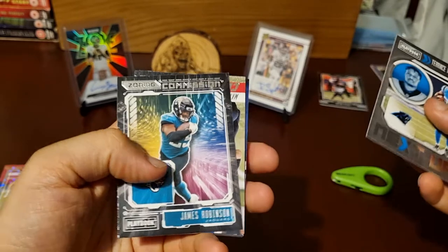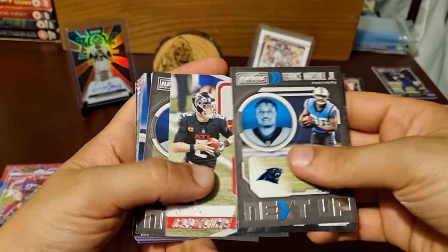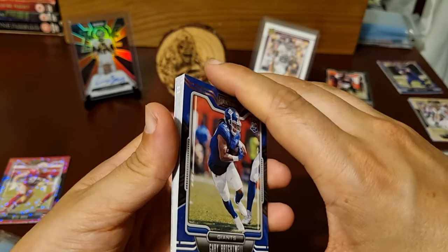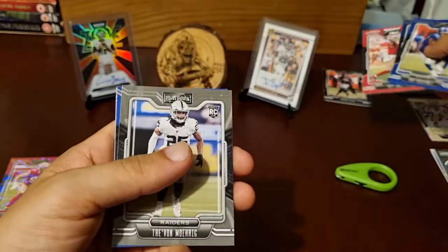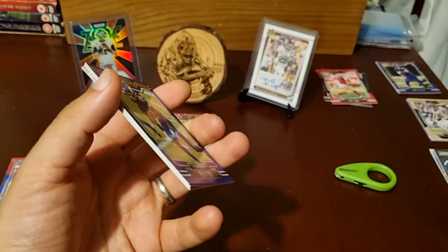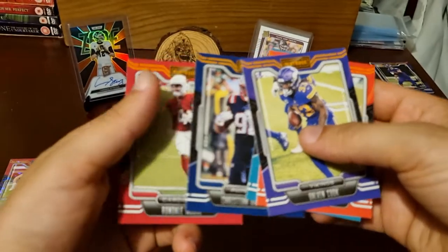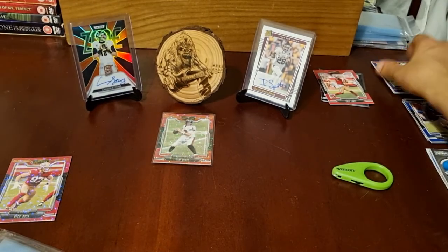Next up — Terrace Marshall Junior, Zoning Commission — James Robinson, a Falcons Captain, looks like Matt Ryan. Next Up — Kadarious Toney, a Blitz — Gabriel Davis. No autograph — are we surprised? No. Are we disappointed? No. Gary Brightwell, Micah Parsons, Trey Lance, Tre'Veon Moreau, Tutu Atwell. Orange parallels — Dalvin Cook, Joe Mixon.